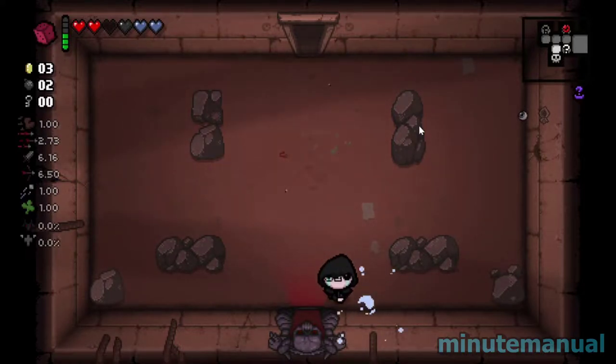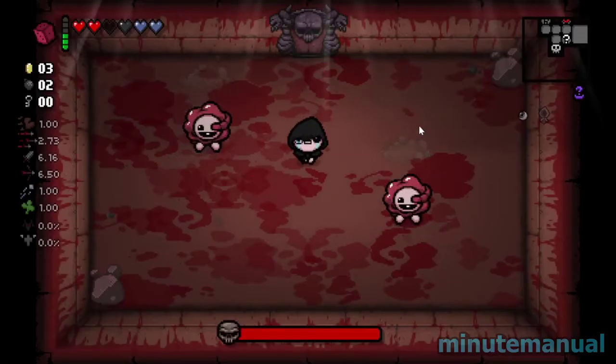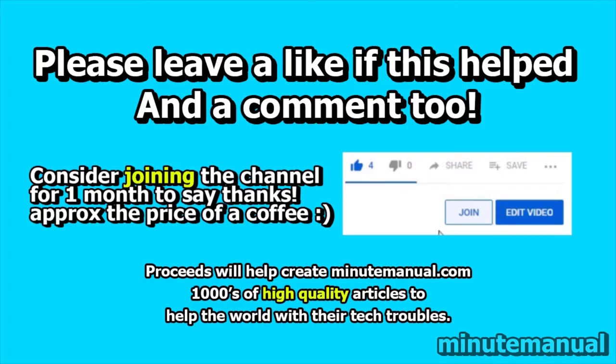One thing to note is that secret rooms will never border a boss room, so if it's possible the secret room could be attached to the boss room, it's definitely not going to be there. Thank you for watching — please leave a like and a nice friendly comment if this helped, and click subscribe to help Minute Manual get to 100,000 subscribers.